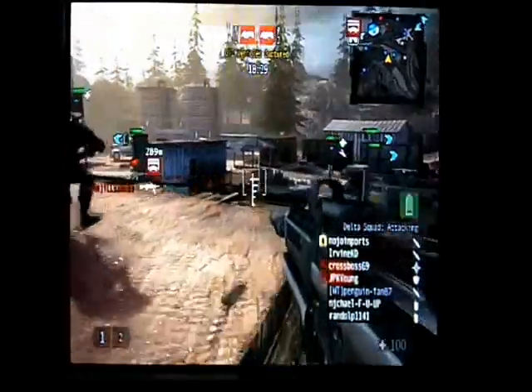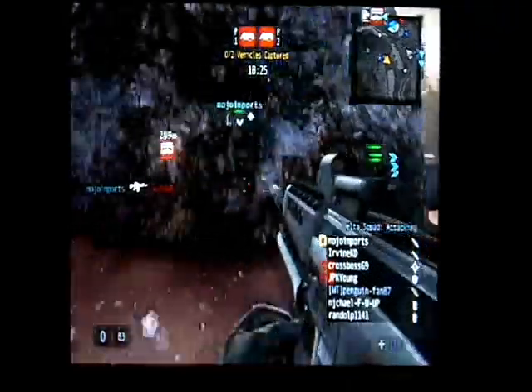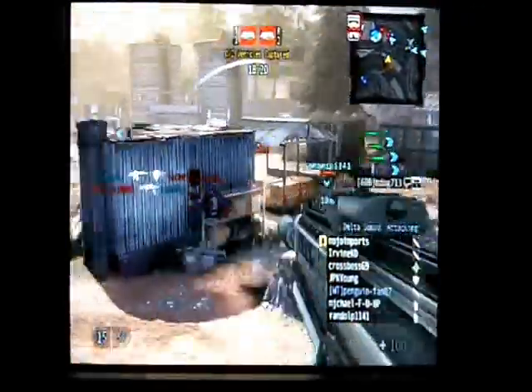Right now I'm just kind of picking people off. I think we have explosives on the barricade or bunker, but right now I'm just holding them off from defusing it. The noob tubes suck on each team — they have no range whatsoever.